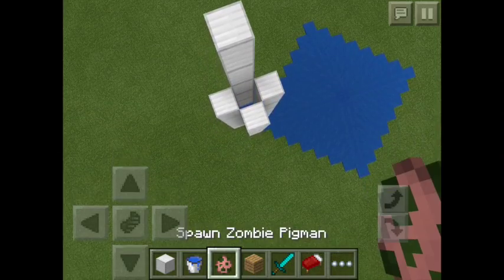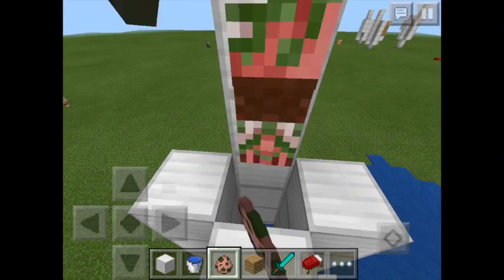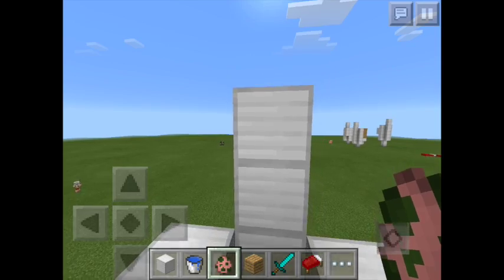The last part is spawning the zombie pigmen. The more you spawn in, the more bubbles you get.